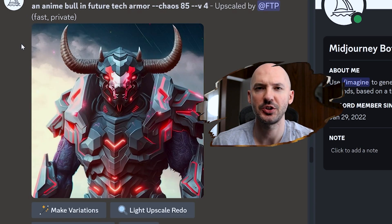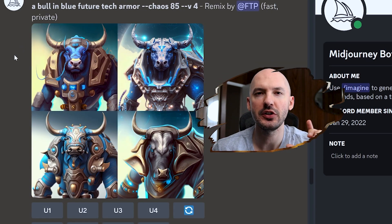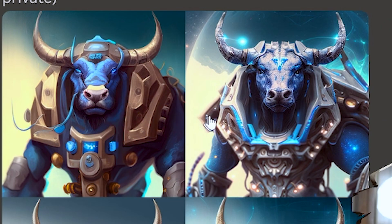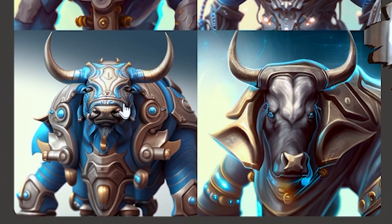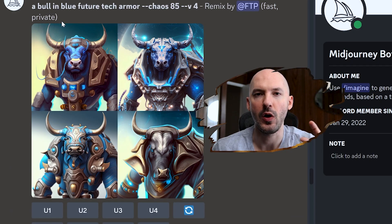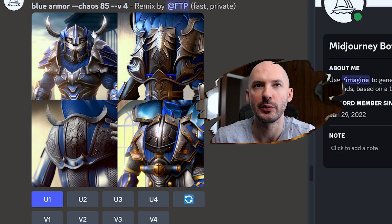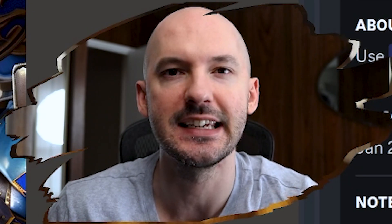And here's what I was warning you about — I don't want you to change the meat of your prompt. Instead of 'a blue bull in future tech armor,' I have 'a bull in blue future tech armor.' Numbers one and two aren't bad, but three not quite, and four is not what we were looking for. Keep the heart of your prompt intact. You can't just write the tweak you want — you can't just write 'blue armor' or you're going to get weird stuff like this. You need to keep your prompt intact when using the Remix feature.